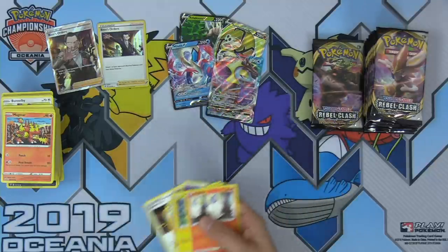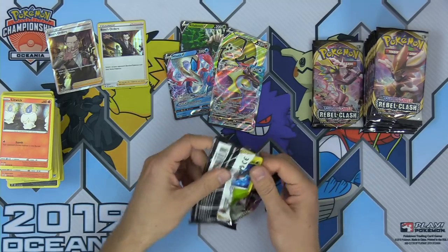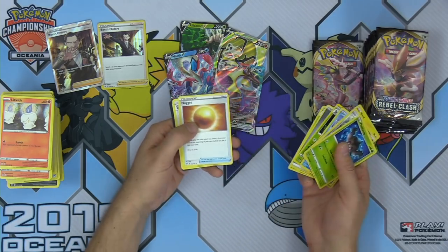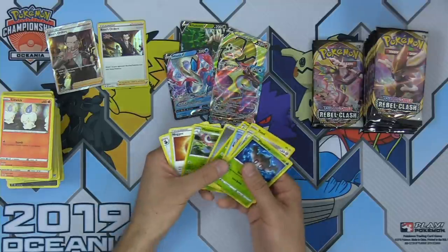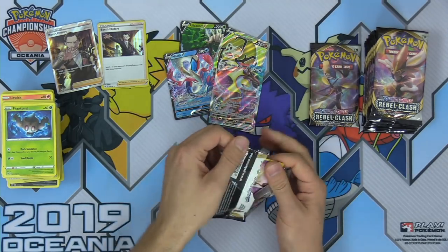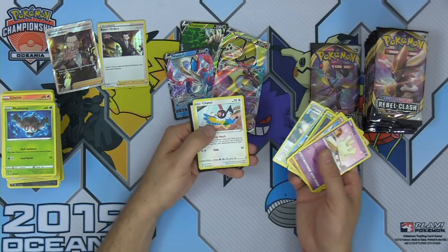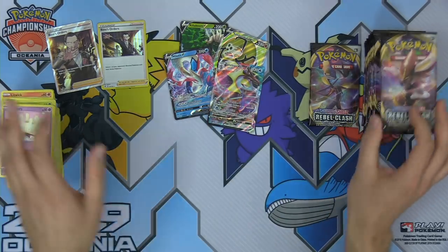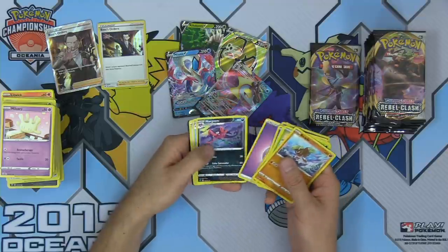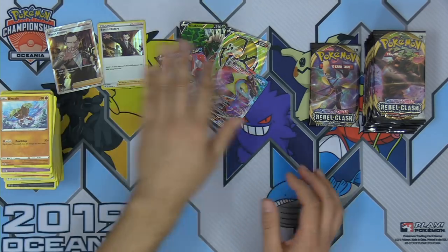Reverse Capture Energy and another Galar Mine. I'm just so excited to be opening packs of Rebel Clash today — thanks again to Pokemon for hooking us up with this product. It's a really cool opportunity to share this with you guys on Twitch and YouTube. Thanks to Pokemon for the opportunity to share these cards early with the world. I'm really hoping we can get a Boltund V. We already got the Full Art Boss's Orders and one Boss's Orders — that's feeling like a dream come true. But if I had to be really greedy, I want a Boltund V.